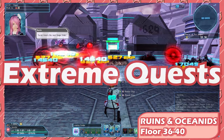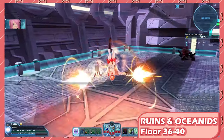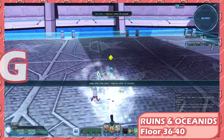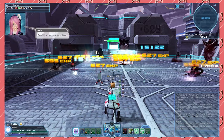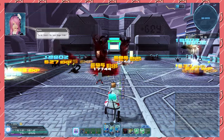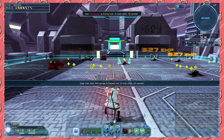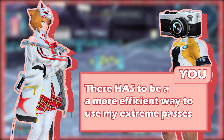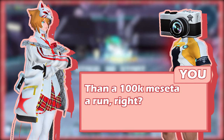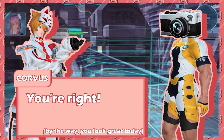Extreme quests — Ruins and Oceanids, stages 36 to 40. Fast and easy to do. You can watch this YouTube video as you do this, and it will net you approximately 100,000 meseta with a 50% meseta booster every run. You need to make sure you are not running any sort of airdrop booster, otherwise you will get more items than meseta. Now you might be wondering: is there a more efficient way to use your extreme passes than 100k meseta a run? Well, you're right, there is.